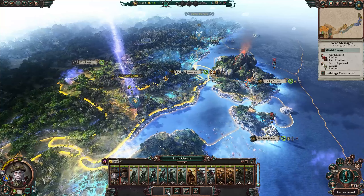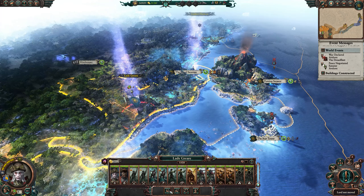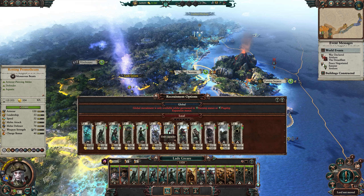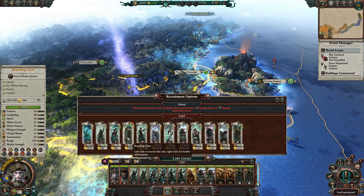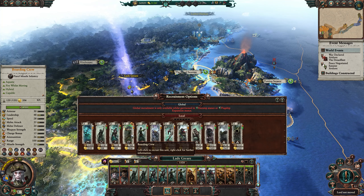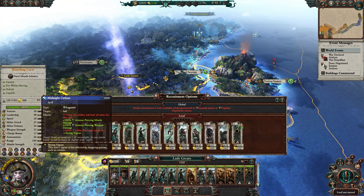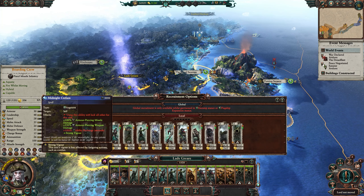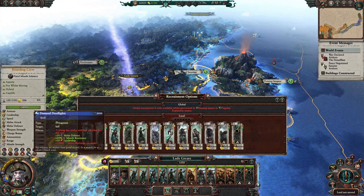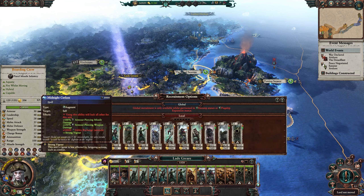We're in the territory to start recruiting and the building's done, so we can get those new guys — the Boarding Crew. You can only have four of them, limited like a monster slot. There are 120 in the unit. They have hybrid fire while moving, aquatic, and a unique ability called Midnight Cutlass: 100% armor-piercing missile damage, 250% armor missile damage — Jesus — with a 10,000 recharge, so it seems like you can only do it once. It'll lock all other abilities for the unit when you use it. So you'll essentially lock them into being melee or missile.